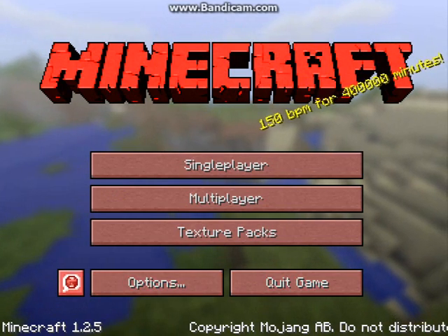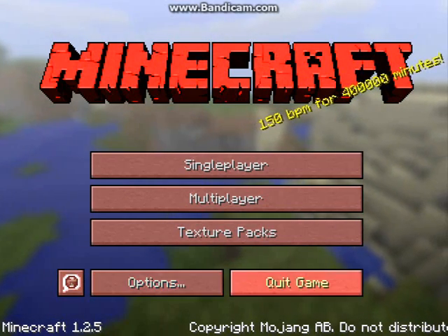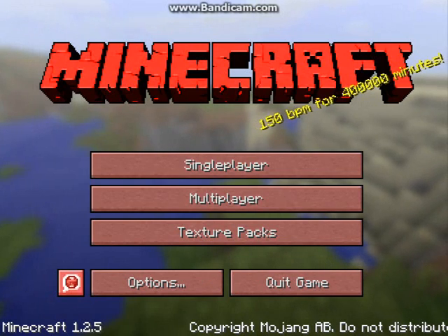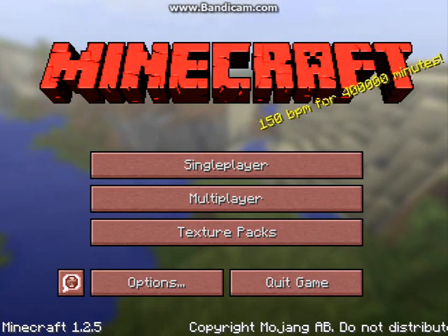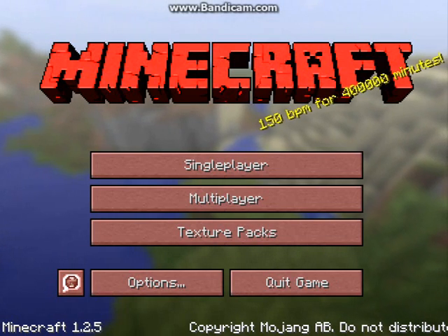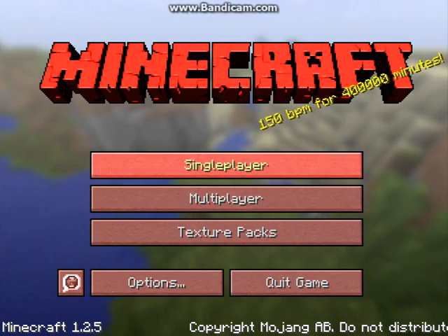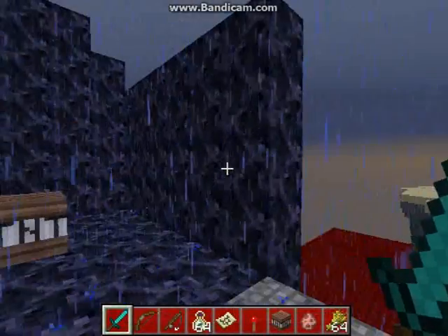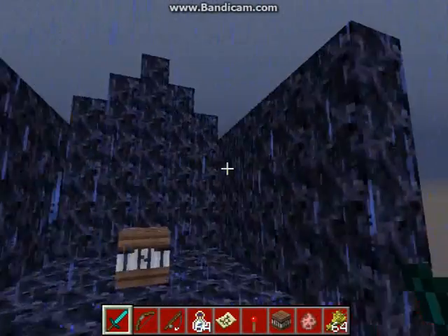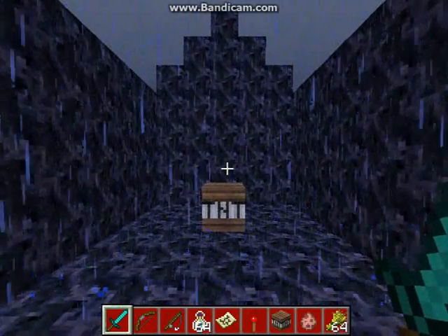First of all, I like the change on the user interface. Sure it just went from grey into red, but it is a change and it looks nice. As for the Minecraft logo, I would suggest lowering the brightness on that logo — it's just way too bright. And for me personally, the color red hurts my eyes too much, but it's just the logo and it can be easily ignored.